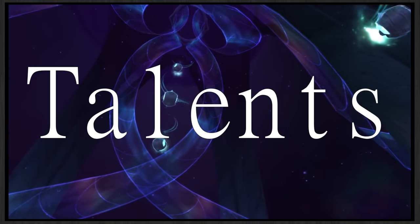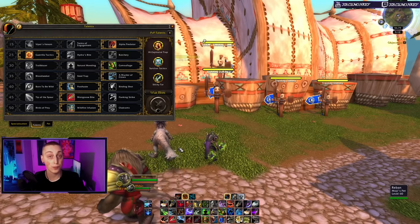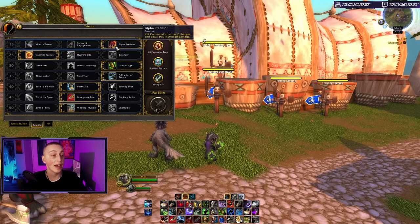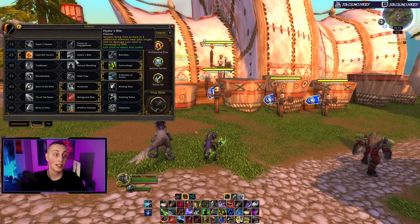This is the talent build I like to run — it's more focused on single target, but with this build, especially if you're running the Night Fae covenant, you still have plenty of AoE potential. Alpha Predator: Kill Command now has two charges and deals 30% increased damage — must have. Gorilla Tactics: Wildfire Bomb now has two charges and the initial explosion deals 100% increased damage — must have. Camouflage: must have.